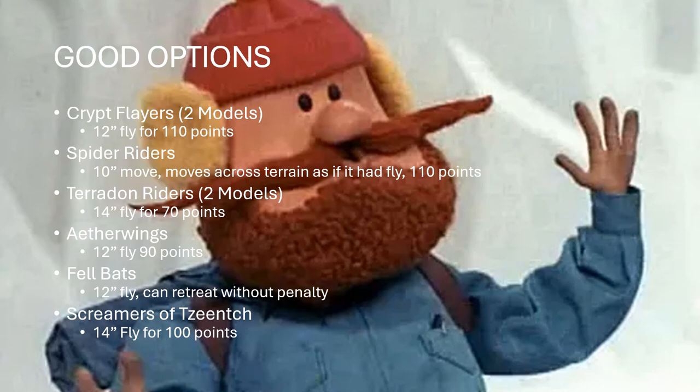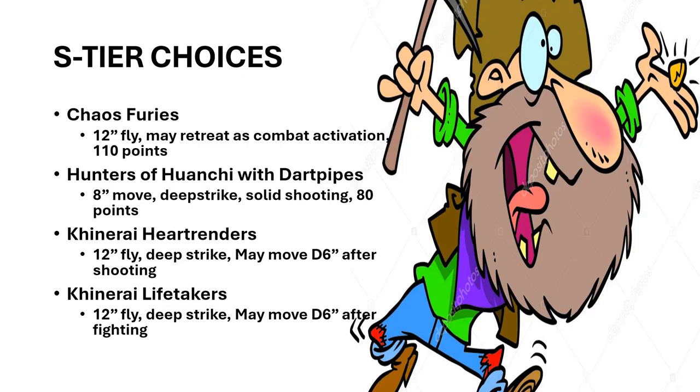Are we ready for the S-tier choices? The best in class. Chaos Furies — these guys are fantastic. They move 12 inches, they fly, they're 110 points, and when they activate in combat they can retreat on a 3-up, so two-thirds of the time. That can effectively more than double their movement that turn — you move 12, you charge, then you retreat 12 out of combat. That's somewhere north of a 24-inch move in one turn, potentially.